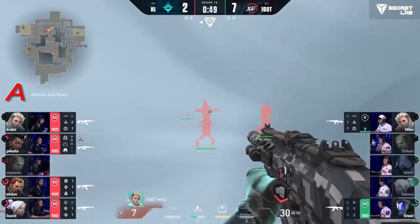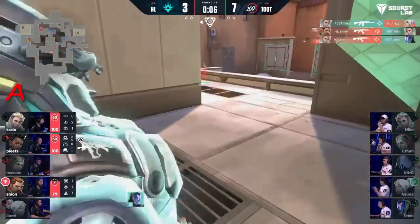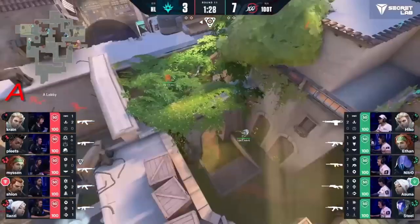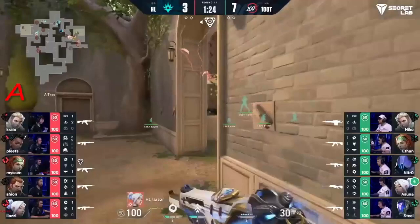He had two members just on the other side. Hiko's going to have a hit doing the same. The timing is right here, though — not able to get the second one. Steel drops as well. That's the round that Havon Liberty get back. Quick Trailblazer down. Let the thunder roll — looks like they want A, and there's a good push by Liazzi.